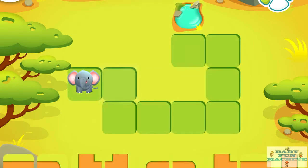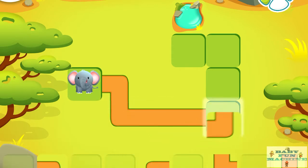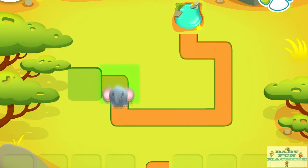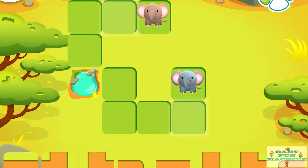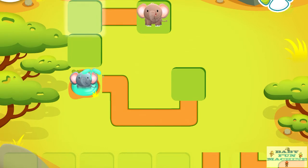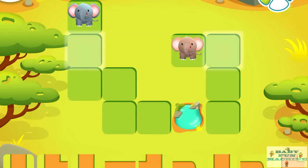Help the elephant get to the watering hole. Drag the correct path to the glowing square. Help the elephant get to the watering hole. Help the elephant get to the watering hole.